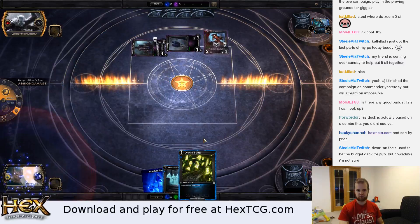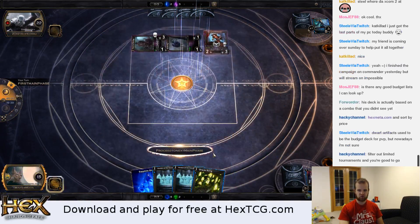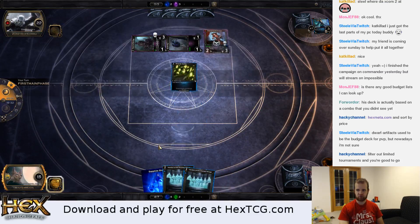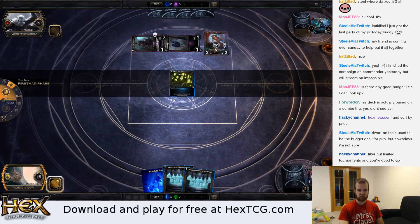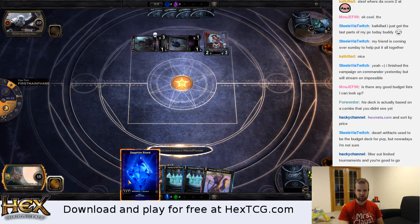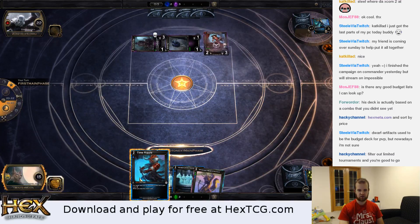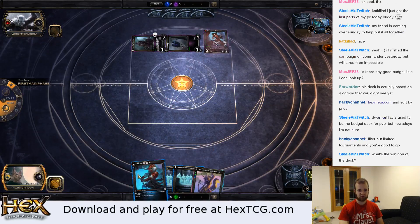Hit my draw step plus two more to find something to interact with this. I should have boarded in my cripples or my 'destroy target flying creature' — I should have assumed he had the blood vampires. Hey look, we hit Time Ripple exactly. I'm going to Time Ripple this now because it lets me draw a card when I play it.